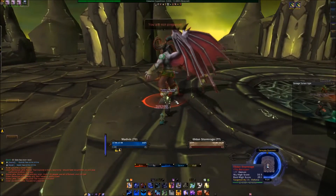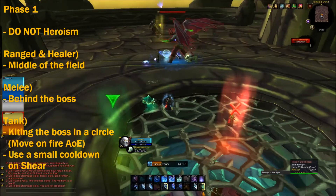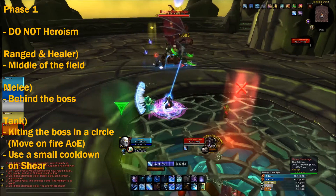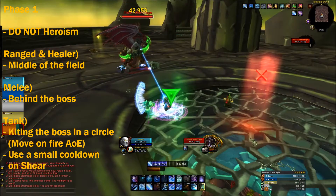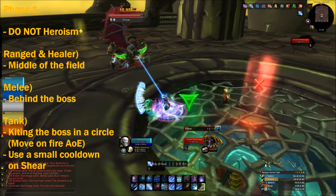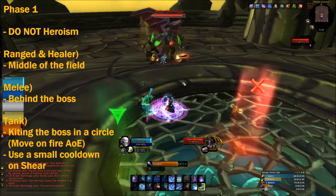The way we position ourselves is we have two ranged — the healer and the ranged DPS — standing in the middle of the room. We just kind of kite Illidan clockwise around the center as he leaves fire behind. You kind of need to kite him out of that, so we just create a trail clockwise around the center.